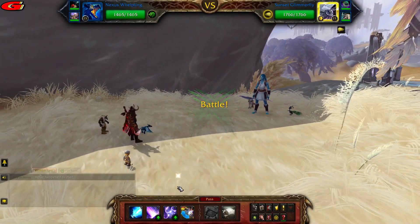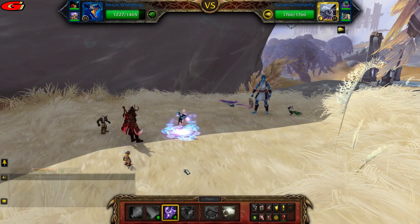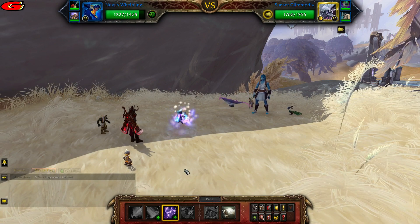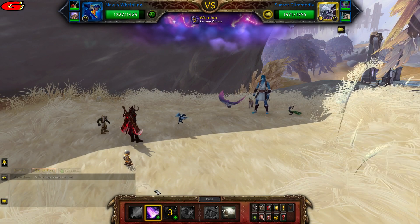So first cast Arcane Storm. You can get stunned here, albeit very rare, but if you do then it's easier just to restart the fight. Then cast Mana Surge.